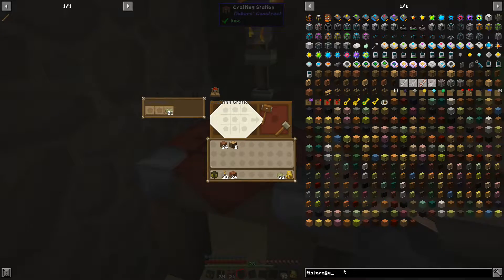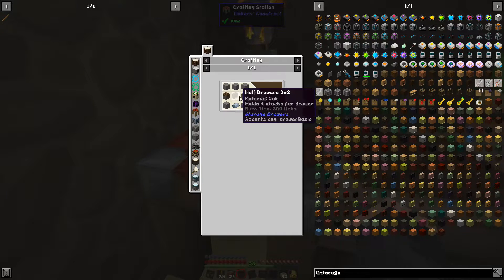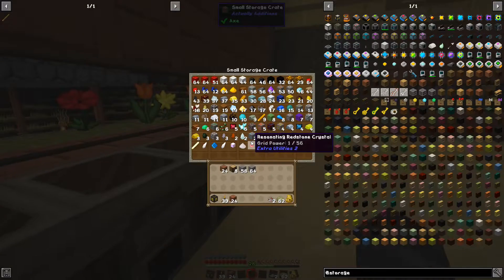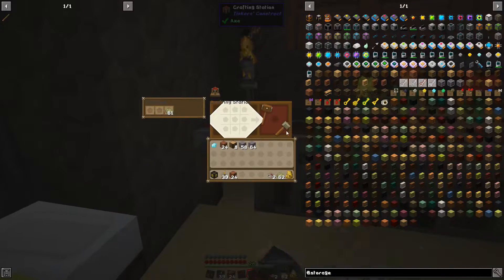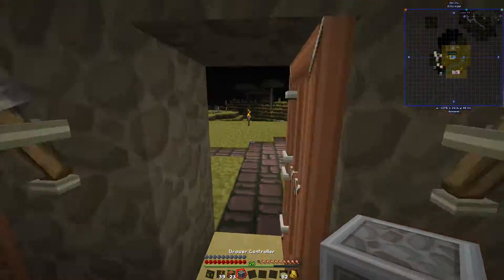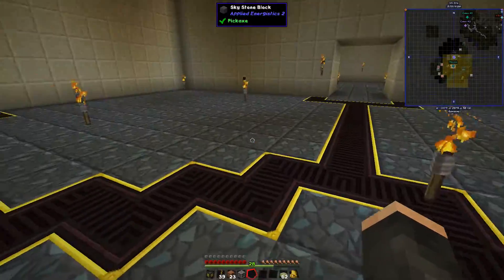One more thing we're going to make is compacting drawers — great for ingots and stuff, and they have multiple compartments. They're a bit more expensive though: two pistons per drawer, plus some stone and an iron ingot. What we also want is a drawer controller: one of our drawers, five stone, and two redstone comparators. We also need a diamond. We've got 46 diamonds, so there we go — drawer controller made.